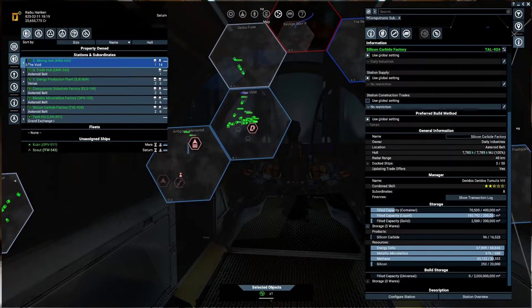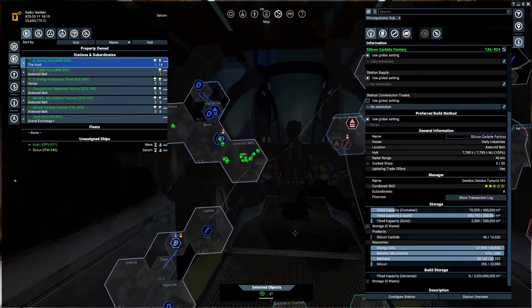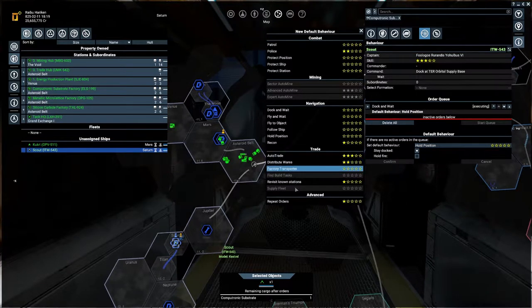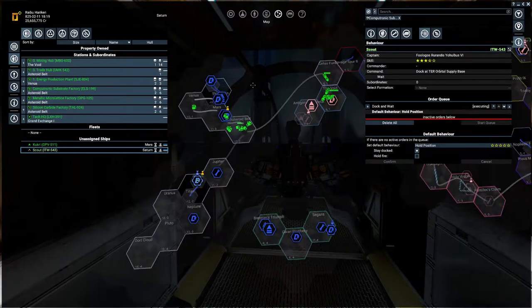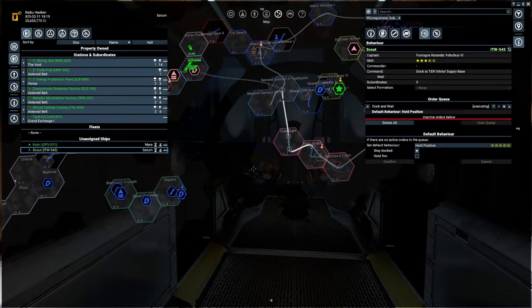I've added a link in the description of last week's videos to a Steam collection which has all the mods I'm using. One mod increases what you can do with factory transporters - you can set up a massive route so if you have a base all the way across the map, you can set it to travel all the way there.